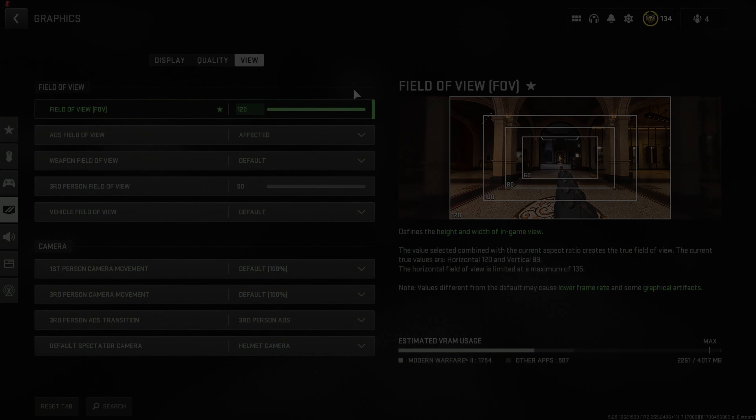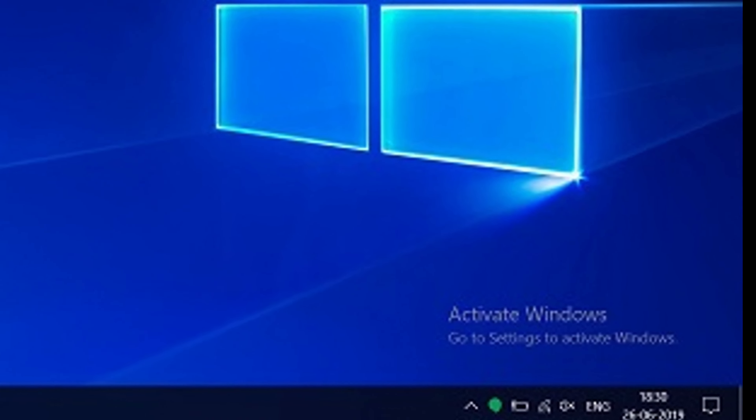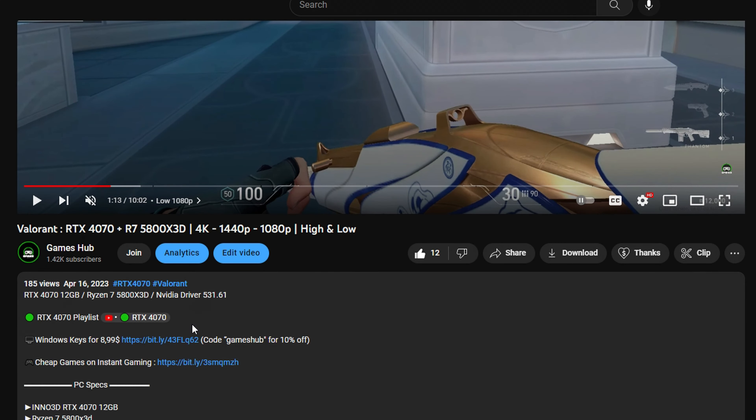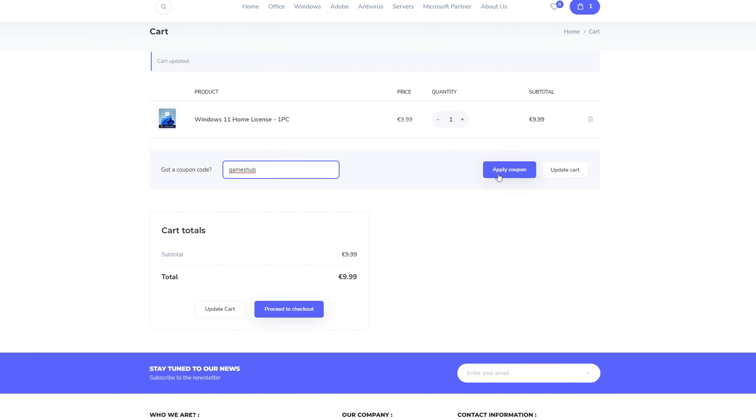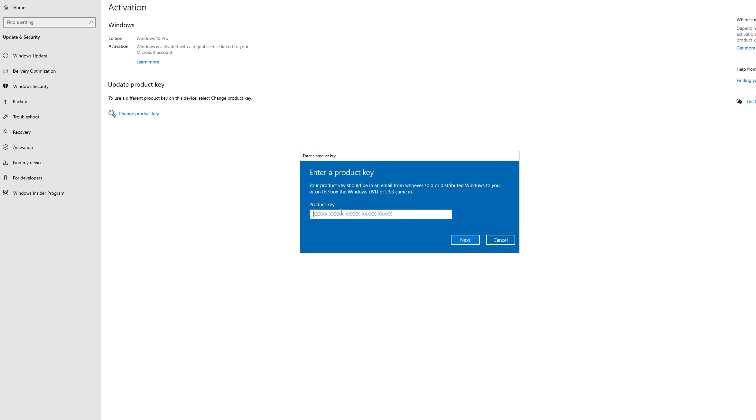Are you tired of the Windows activation message? Scroll down to the description and click on the first link. You can get a Windows key for as low as 8 euros and 99 cents. Use the code 'gamesup' for 10% off and get activated in seconds.